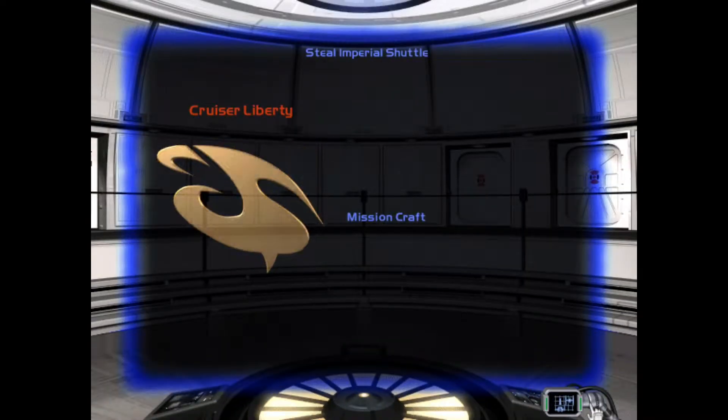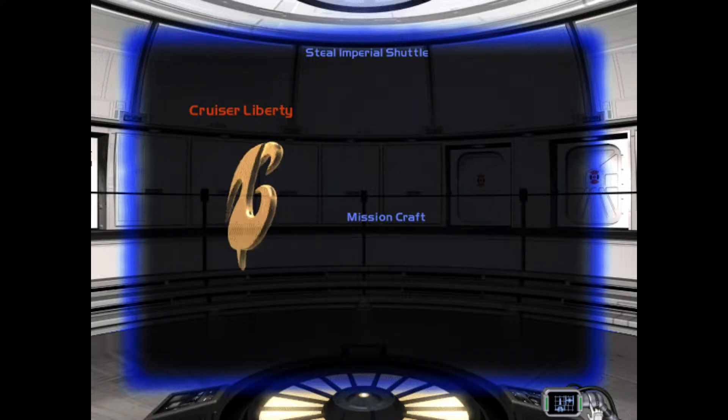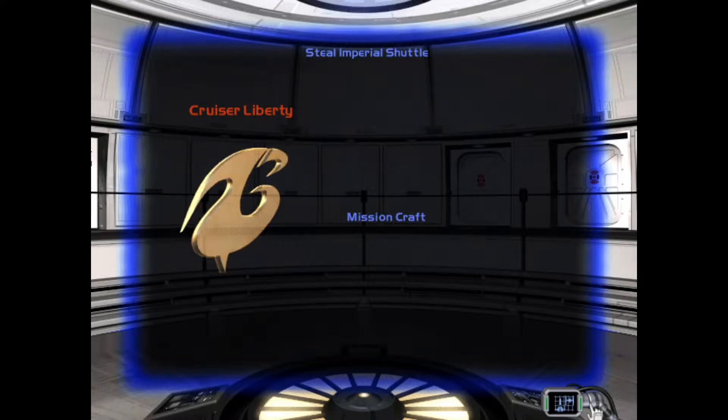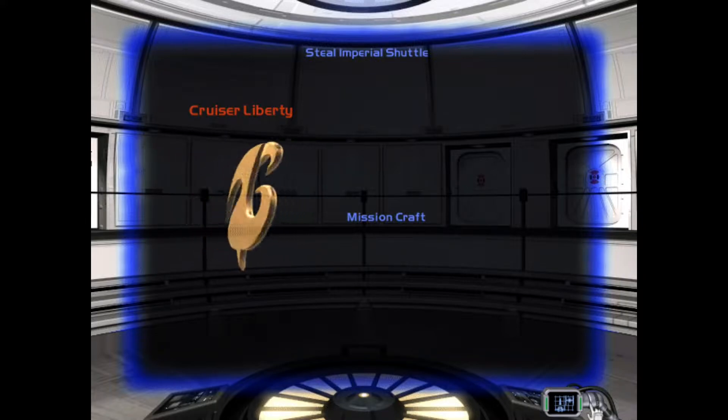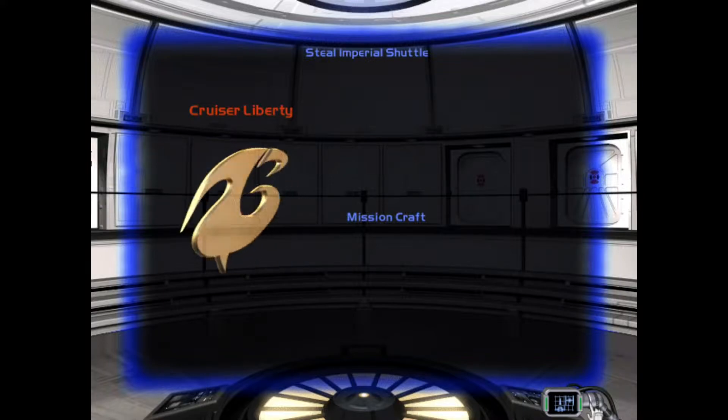Information provided by the Bothans indicates that the Imperial Shuttle Tidarium is currently located at an orbital outpost in the Jhar system. This shuttle has the clearance codes that will allow us to send a team to the surface of Endor to deactivate the energy field that protects the Death Star.